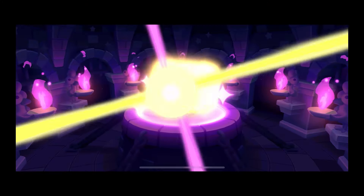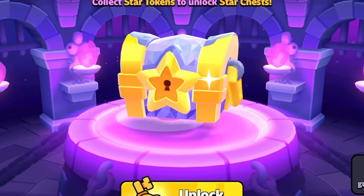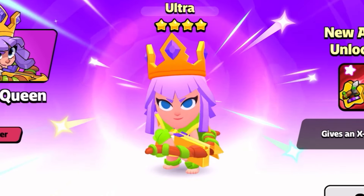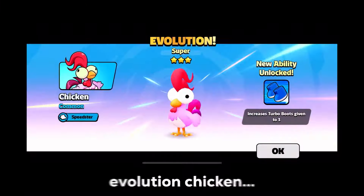What are we gonna get? Please be a four star — okay, that's at least a good super. Oh, we got an ultra! And it's Archer Queen, that's a good one. Oh, that gives us a spell — evolution chicken!